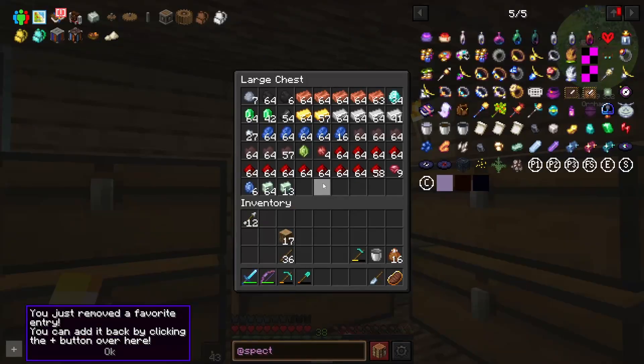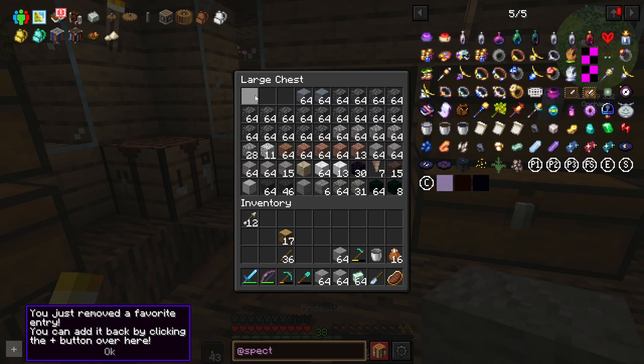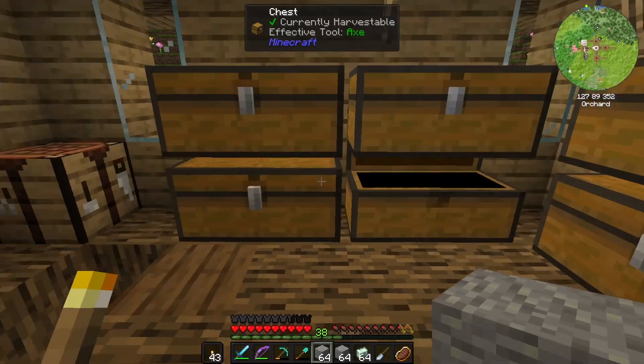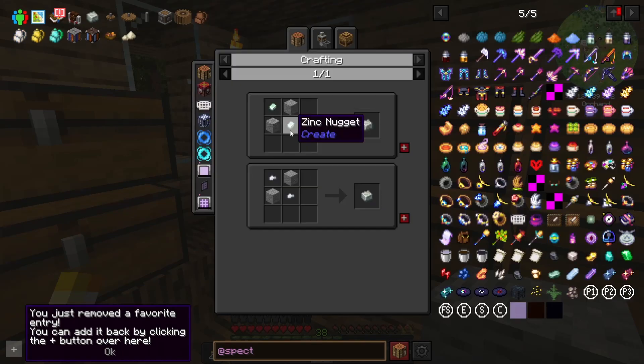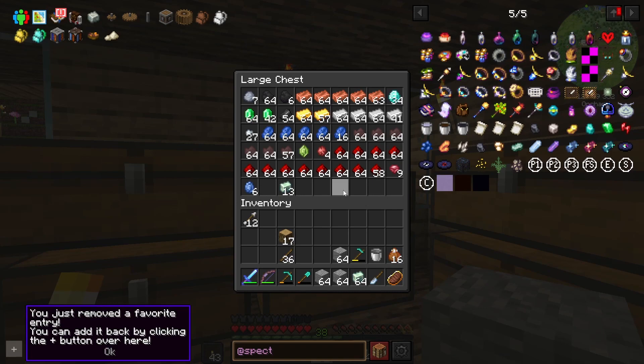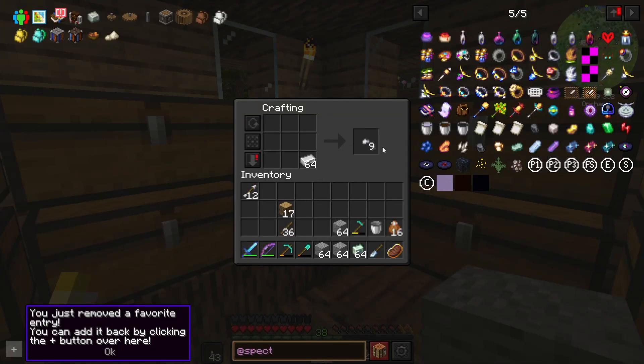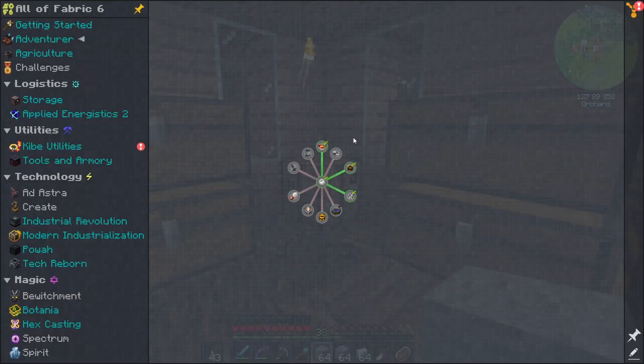Let's get into doing some crazy-type things. We're gonna need some andesite — I believe we have some in here somewhere. There we go. And what else — we're gonna need zinc nuggets, or we can use iron nuggets. We have a lot more iron than we do zinc, so maybe we'll take some of these.